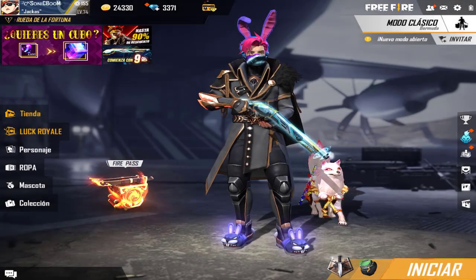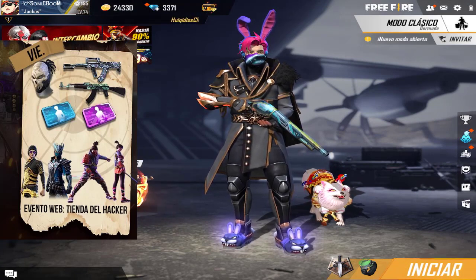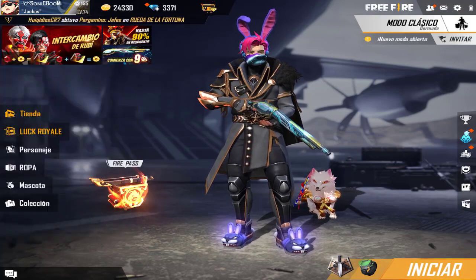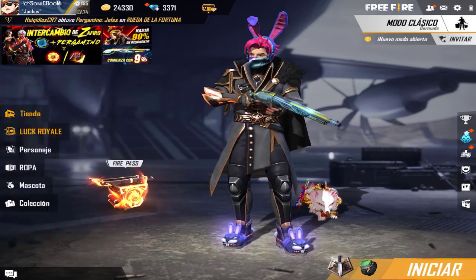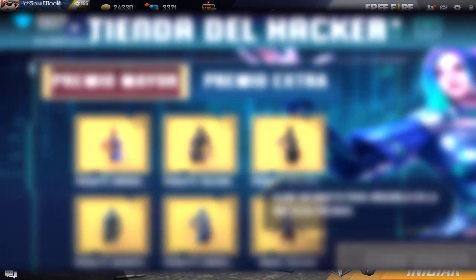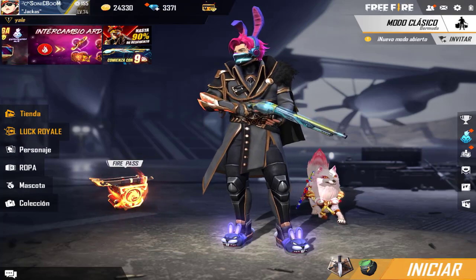Continuemos muchachos. El día viernes va a salir a la venta unas máscaras, armas de Lucky Royale de oro y unas tarjetas de nivel. Nada nuevo, pero regresa por quinta vez el evento web Tienda del Hacker. Simplemente tú escoges un premio mayor, un premio extra, salen 6 carticas y das el primer giro de 9 diamantes, luego de 50, y así sucesivamente hasta que se gastan todos tus diamantes por conseguir el premio mayor. Si estás de buenas te sale a la primera, aunque la probabilidad es bastante baja.